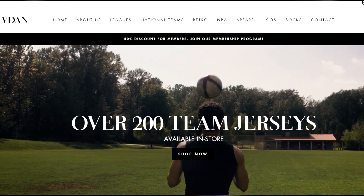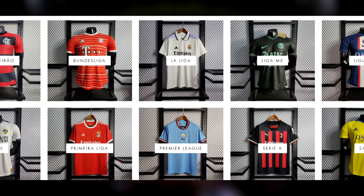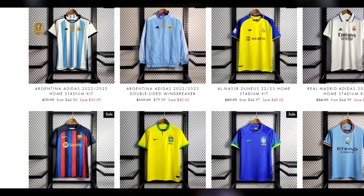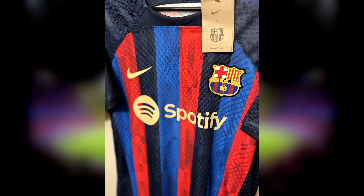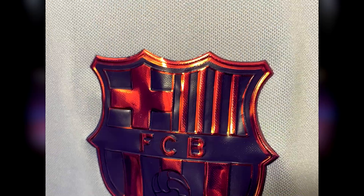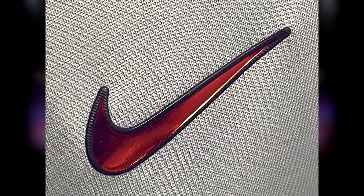Real quick, thank you to today's sponsor Halveden Sportswear. It's an awesome sports jersey shop with the latest kits including World Cup jerseys, retro ones, and both fan and player versions across over 200 different teams. Along with great variety, they have great quality jerseys — links to their website and Instagram are in the description below.